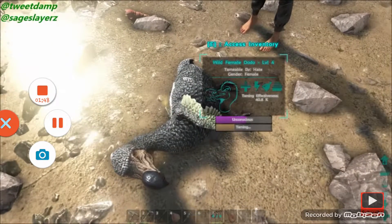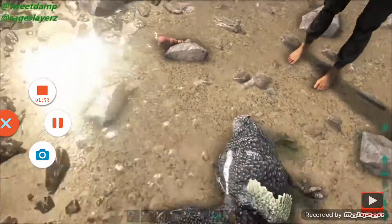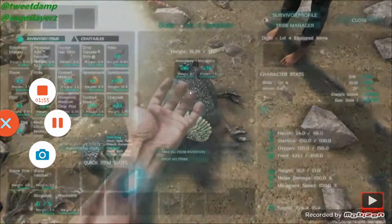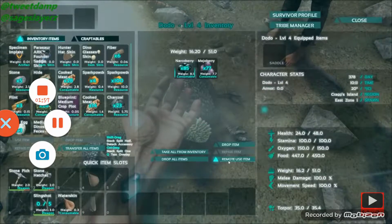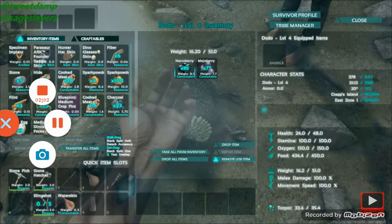So I'm just going to force feed it, which is the remote use item button right at the bottom. You have to highlight the Narcoberry and then click on that to actually force feed it, and then you'll see that the unconscious meter goes back up again.